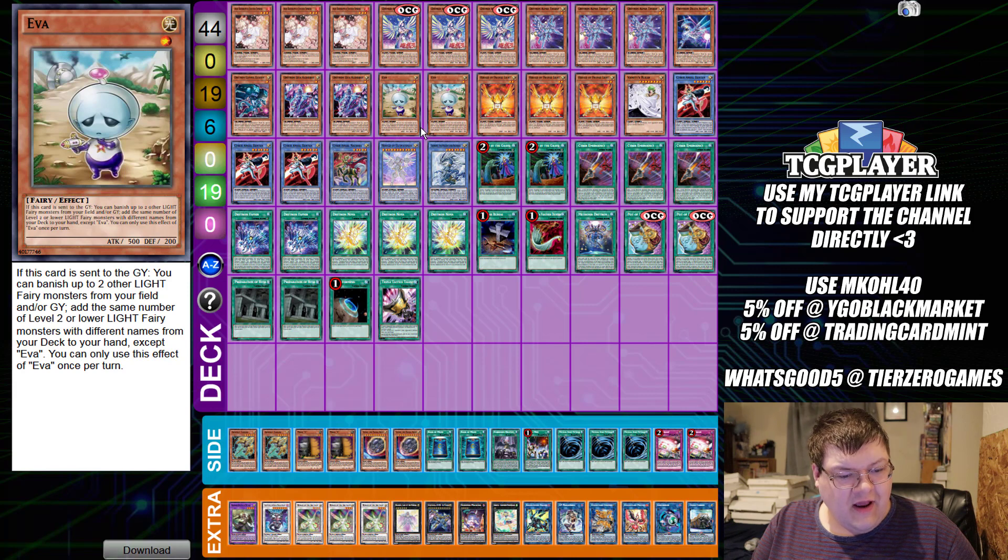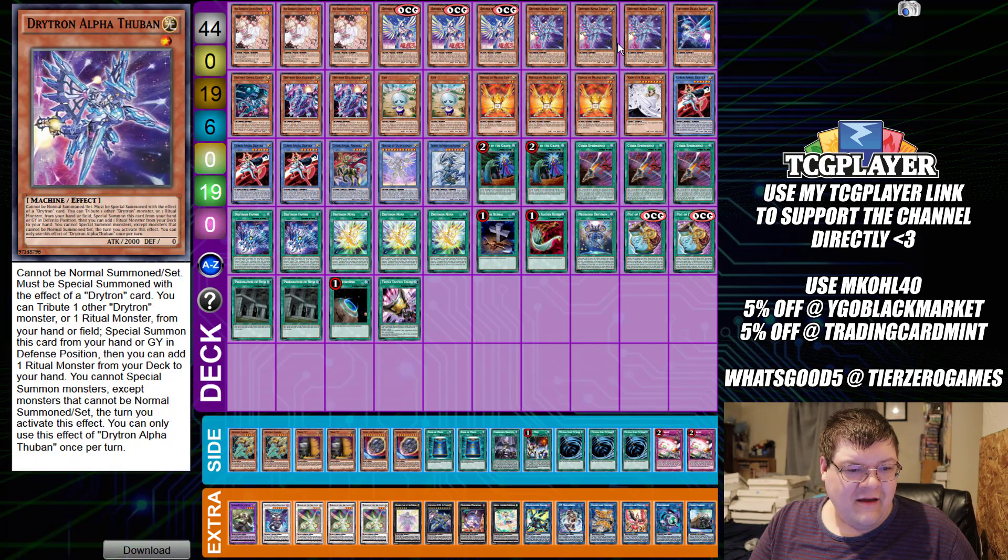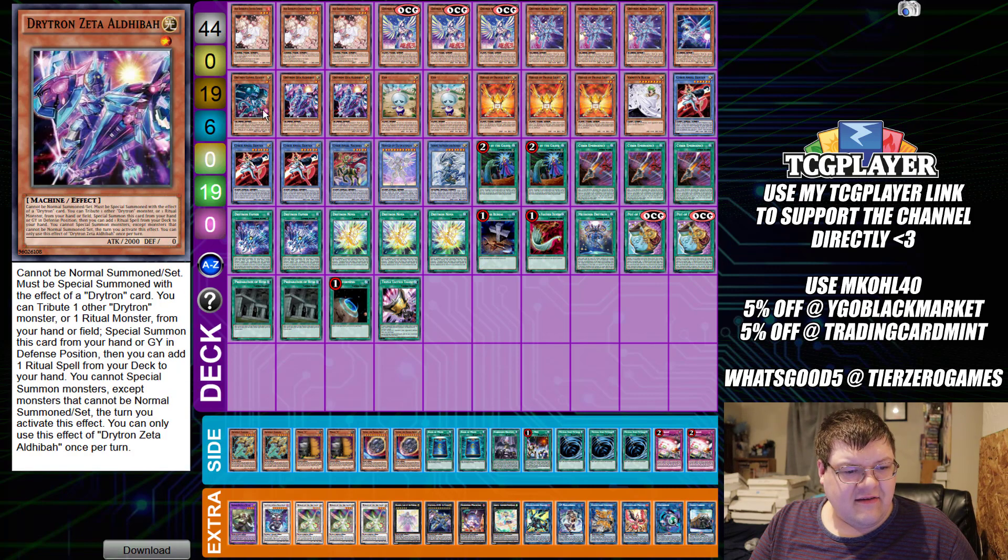You get a free float into Eva - when this is in the graveyard, you can banish two Light Fairy monsters from your field and/or graveyard of the same level, to add two or lower level monsters of different names from your deck to your hand. The big thing is completing the search. You could sub this for Manju, but that stinks so much.